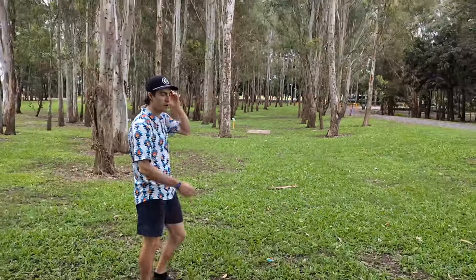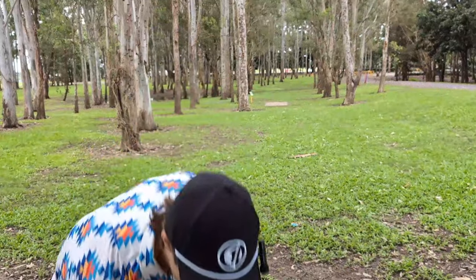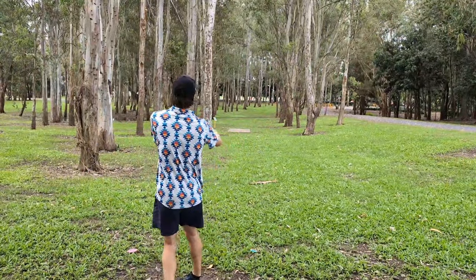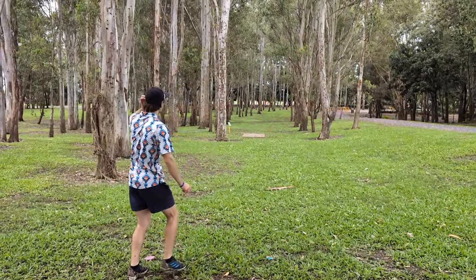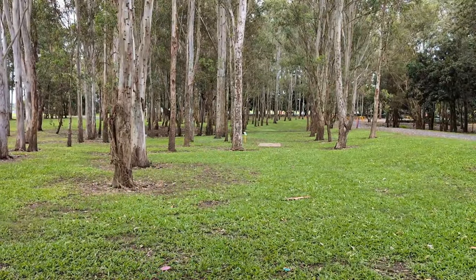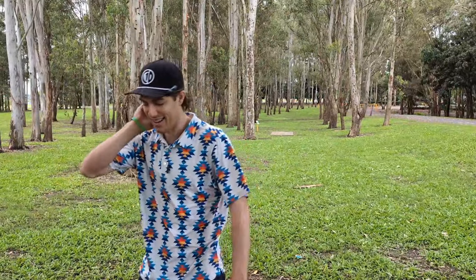Going forehand Nuke first — I'll try and throw it a bit flatter. But I'm scared of going too far right so I probably won't go back-end in the tournament. It faded OB but caught a tree. Now going with the backhand — throwing Passion. Keep it low and flat and just let it do the work. Good shot, definitely the safer play. We'll see so many people hit that tree on tournament day. A good addition to Pine Rivers — well done.